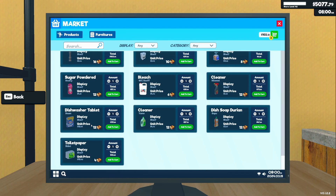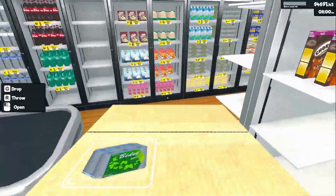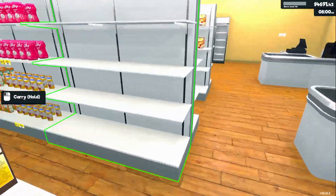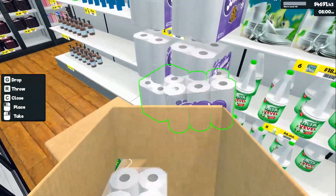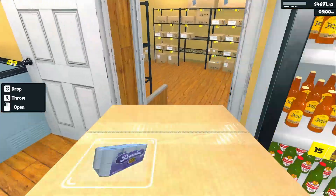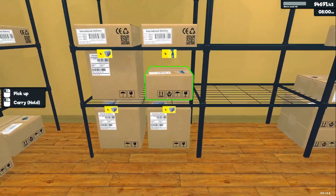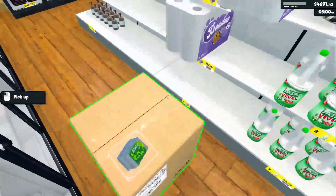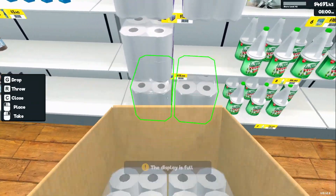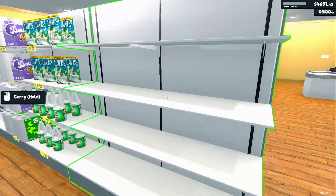We've got new bleach, new cleaner, new dishwasher, new cleaner, new soap, new toilet paper. I think we have enough space for all of this — though we are going to have to do some moving around. That's going to have to share a shelf with the other toilet paper. I left this shelf empty because I know I'm going to need space for the new cleaner.